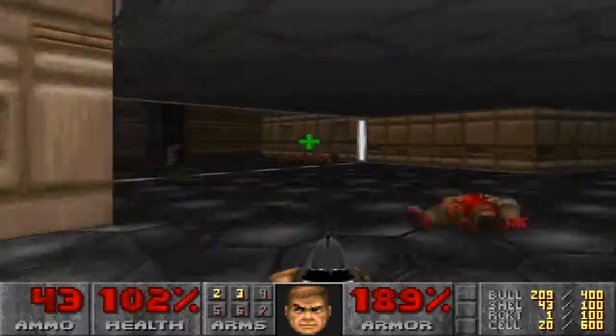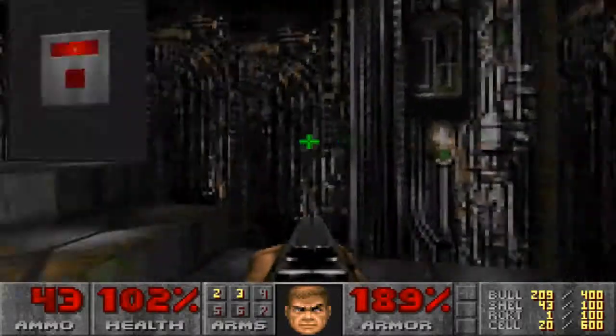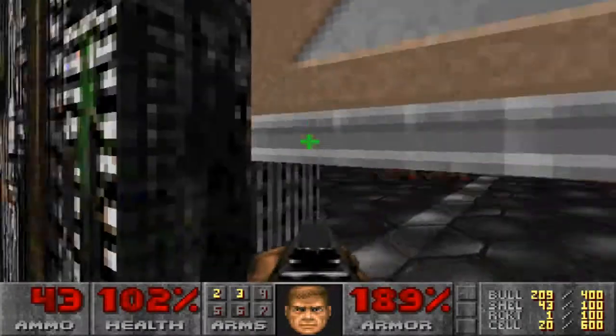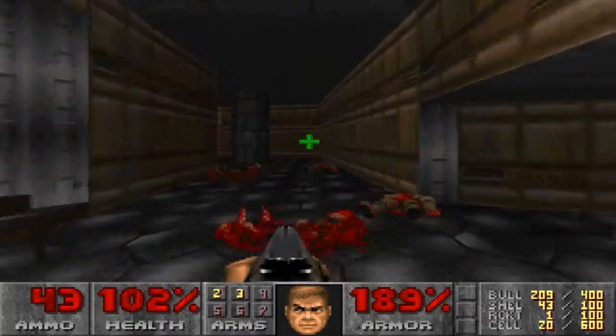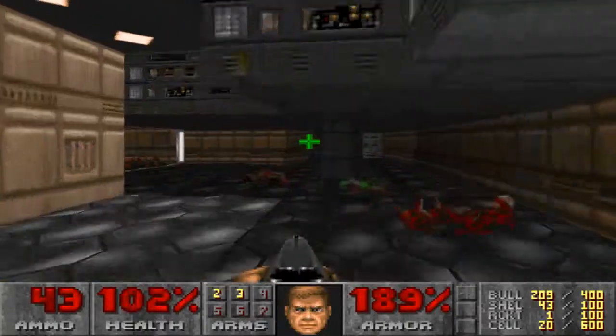I did just press that button — I've gone into a secret here. It's a backpack full of ammo, which extends your ammo capacity to double. But it only does it for the first one you get. So you can't just keep collecting backpacks to double your ammo further — you get one double amount and that's it.